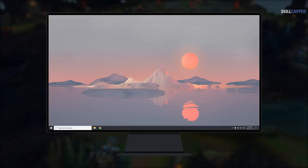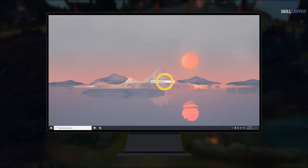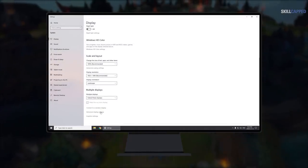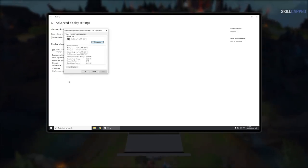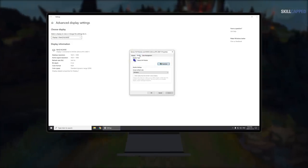Unfortunately, your monitor doesn't immediately work at maximum performance when plugged in. You have to right-click on your desktop and go into Display Settings, then scroll down to Advanced Display Settings, choose the correct monitor at the top, and click on Display Adapter Properties. Once there, choose the monitor you want and actually change the refresh rate if you haven't already.